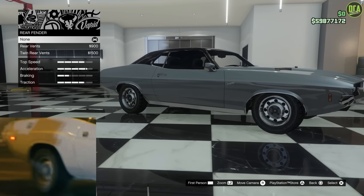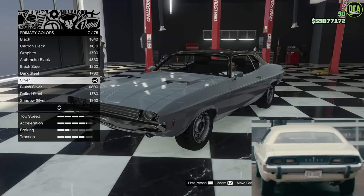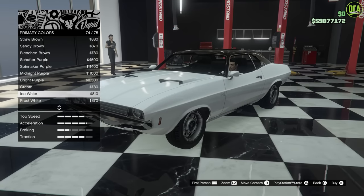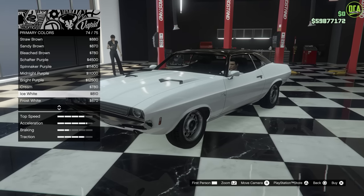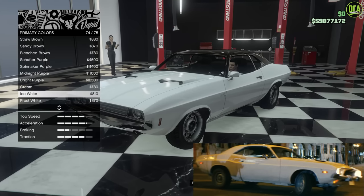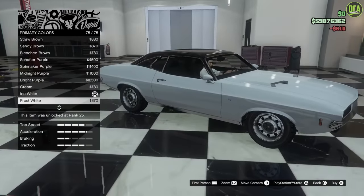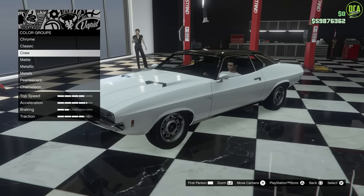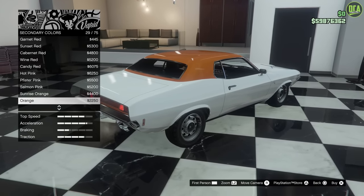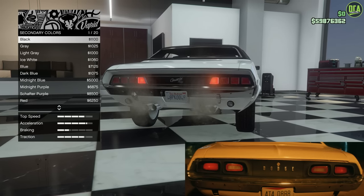For rear fenders, keep those stock. For the color, it's just a plain white car, so Classic Ice White is the closest. Some people like a faded white or something between cream and ice white, but most of the scenes in the movie are at night and the lighting makes it look different. Ice White is close enough. Frost White is a bit too off-white and grayish, so ice white is perfect. Secondary color is going to be matte black, because the real car's taillight surround was matte black — we'll do that to match.